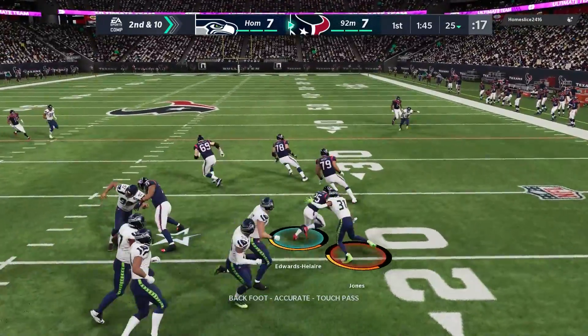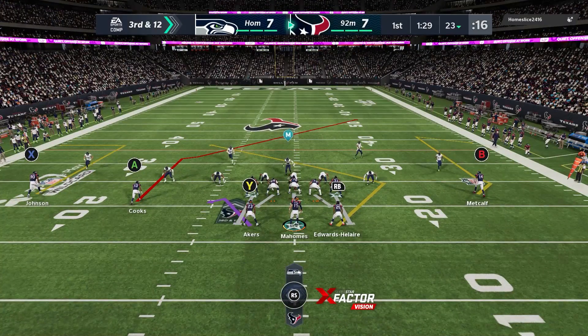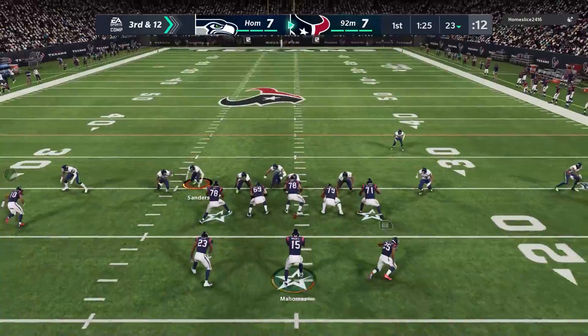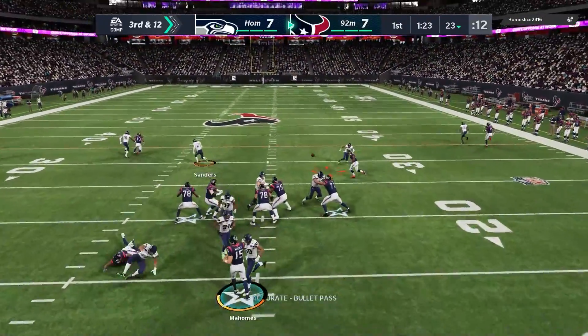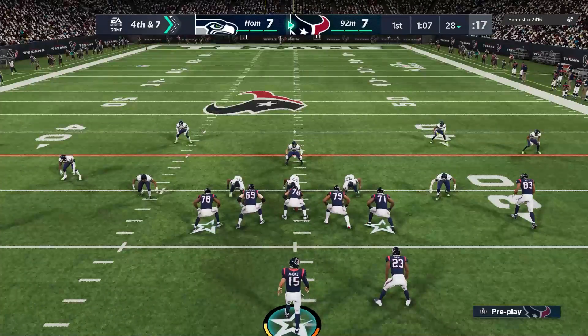Here I try and work some two back sets with Clyde Edwards-Helaire. I replaced Adrian Peterson and tried to get Edwards-Helaire in there. Unfortunately, he's just not that good of a back at this point of the year — 83 speed is a knock on him. If I had a better back I probably could have gotten more yards off that angle route.